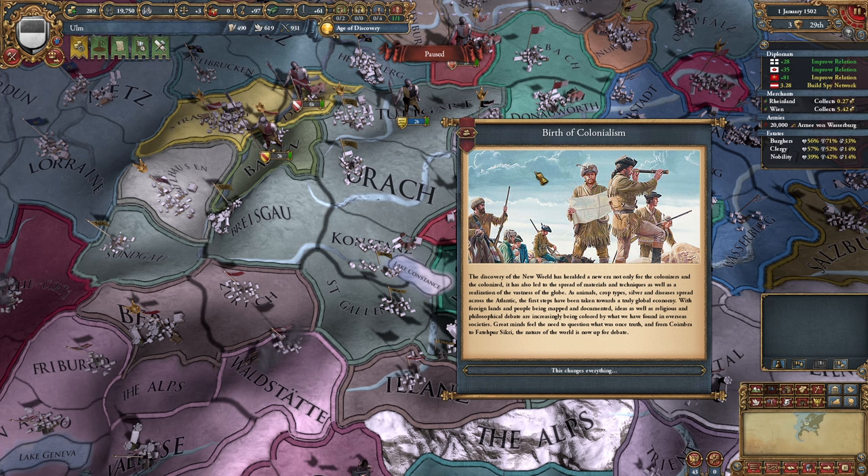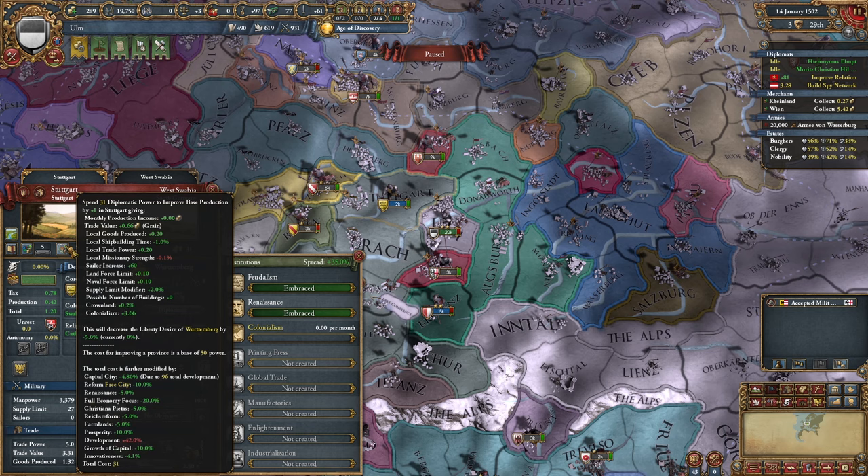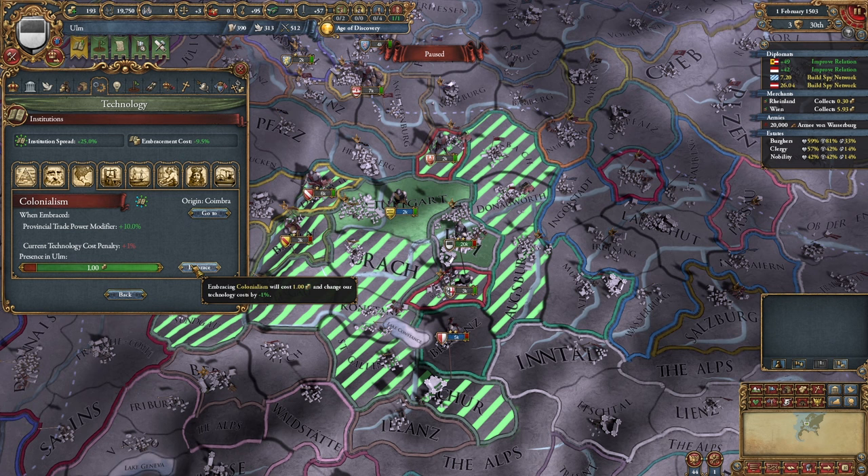Finally, colonialism. Now that it's here, we can spawn it in and spread it in one of our subject's provinces. And there we are — now that'll spread to our capital very quickly. Just one ducat to embrace.